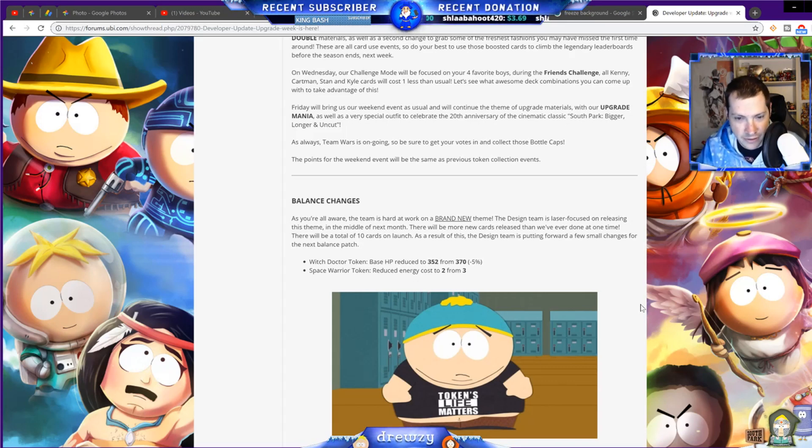Witch Doctor Broken is still broken — nothing has changed. Now, Space Warrior Token: reducing energy cost from three to two. Sci-Fi is the worst theme in the game right now — of the major four themes, it is the worst without question. It needs more than one change. Space Warrior Token is now arguably the best two-energy-cost card in the game, possibly better than Enforcer Jimmy, because at least he can do respectable damage with his charge ability.